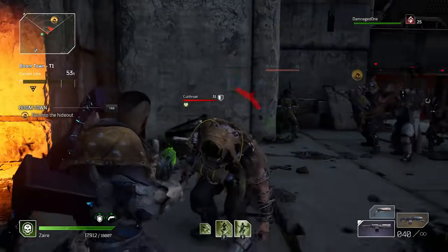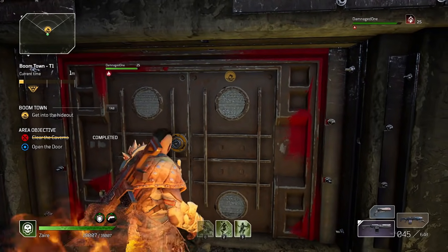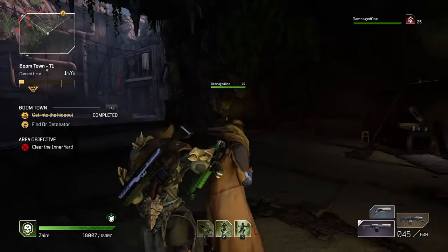From here, you're just going to spam expedition after expedition as quickly as humanly possible. We were working through them at a pretty decent speed, getting one level per expedition completion. In total, it took us an hour and 45 minutes to get from level 1 to 30.